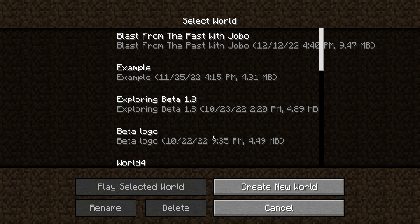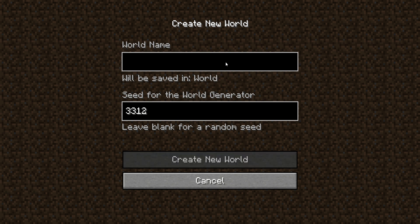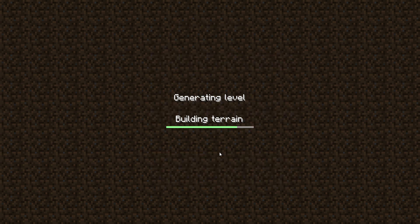Hello everybody, I'm here again sharing a new series. We're going to go through the versions of Beta starting at Beta 1.3 up until Release 1.0. For these old versions I have randomly generated three numbers that we're going to put in as a seed and review each world. The first random number I got was 3312.